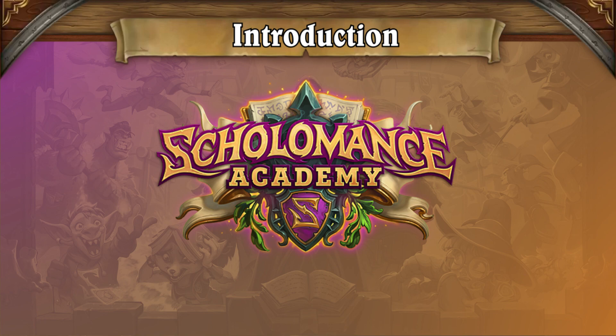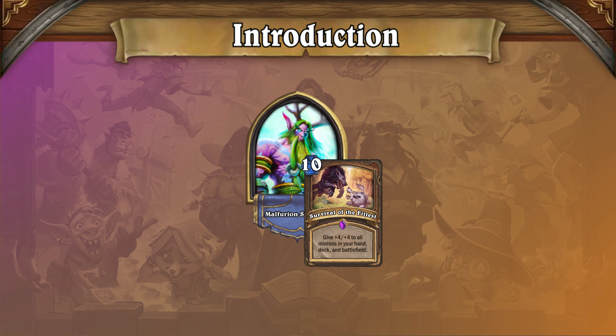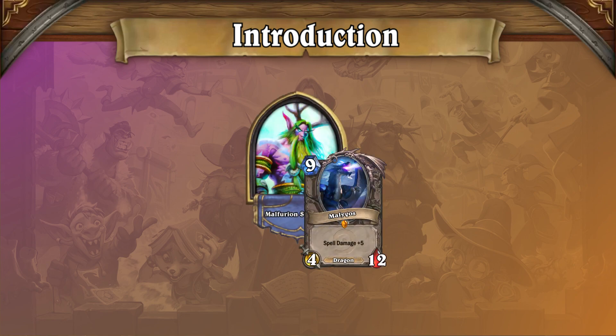The release of the Scholomance Academy expansion has led to Druid being one of the two best classes once again, so much so that it was recently nerfed with the changes to Kael'thas Sunstrider. The main deck which had been dominating the meta was the new archetype known either as Guardian Druid or Animal Druid. But with that weakened due to the balance patch, today we take a look at a more under-the-radar variant: Malygos Druid.